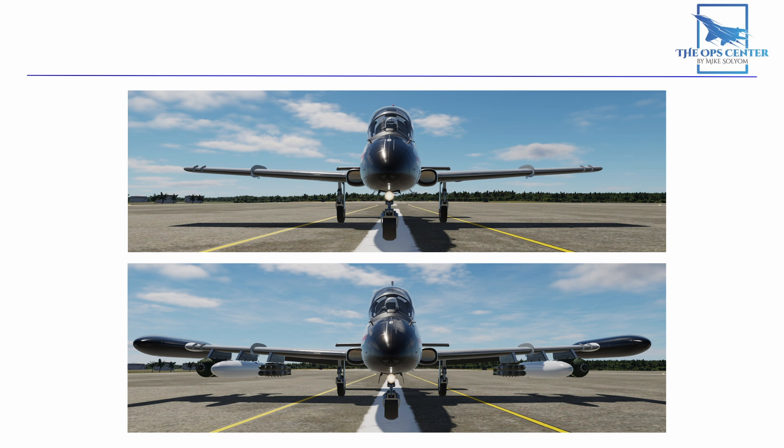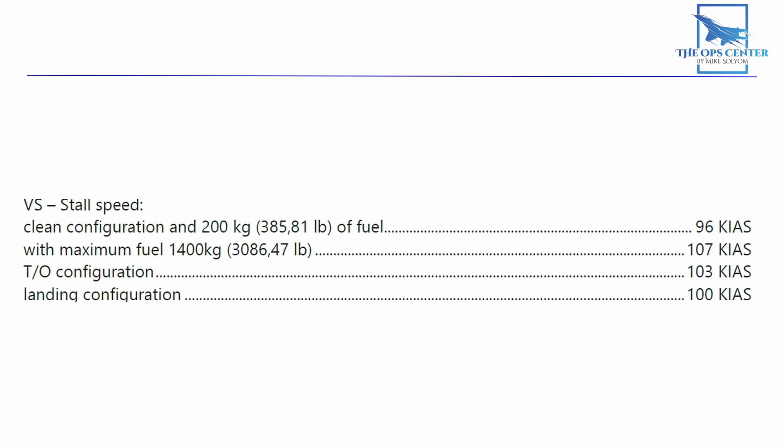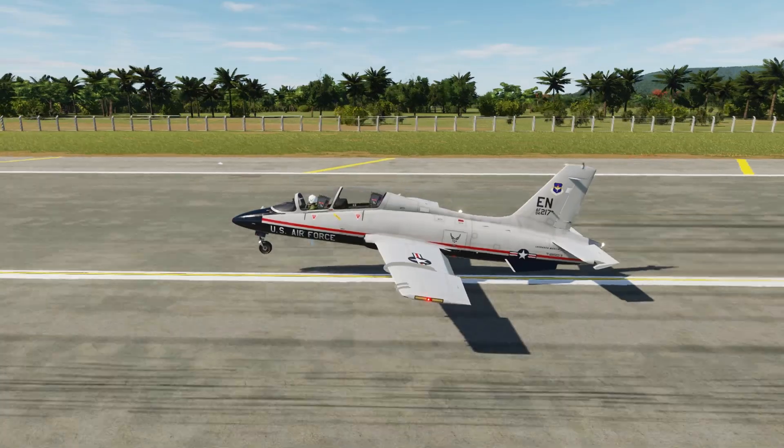A light aircraft will use up less of the runway getting airborne. If we look at our manual, it says that at max fuel in a takeoff configuration we have a stall speed of 103 knots. So we're going to have to get above that speed to get in the air. Pulling all the way back on the stick, you can get off the ground just as you pass above 103 knots — but it'll look like this, which is not very smooth.